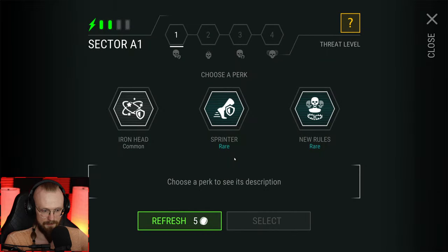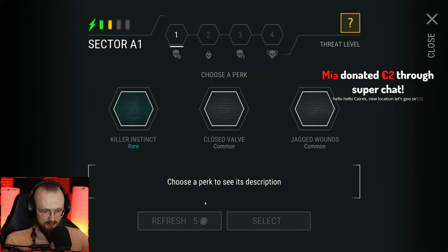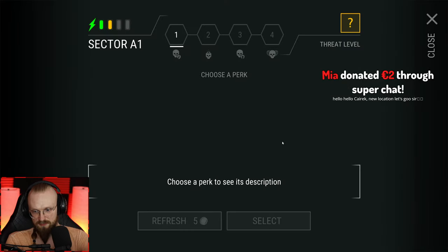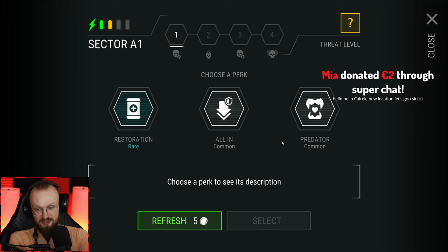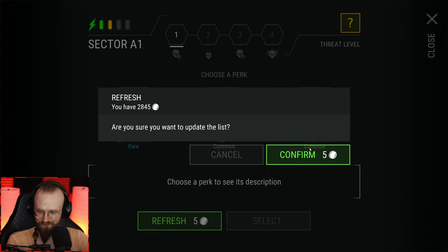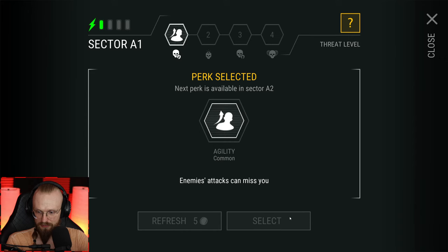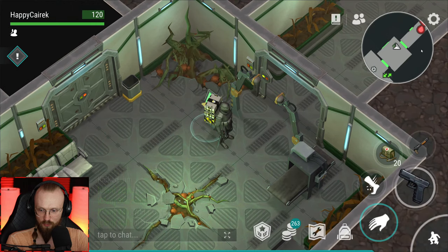Why do we need to have the ATV to get the drones? What resources do we need for the drones? Do we need the new rules perk? Mia, thank you for the super chat, welcome to the stream. You need the swamp watchtower — why do you need the swamp watchtower? You've got to calibrate towers. You need the ATV to revisit the swamp tower.